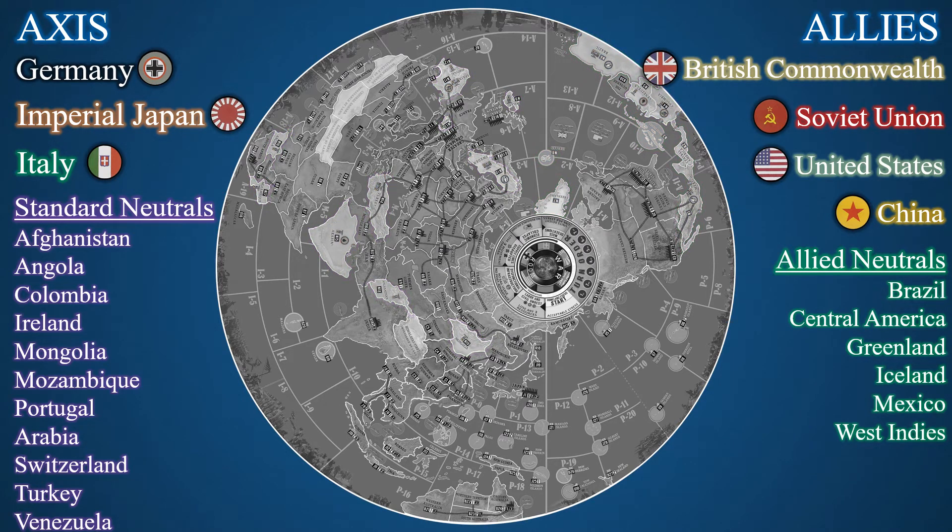Finally, there are some territories on the game map that are impassable to all land units. This includes the three Sahara Desert territories in Africa and the Himalayas in Asia. Now that we're familiar with the game's map, let's learn about the components needed to set up the common play area.